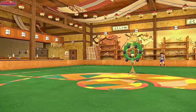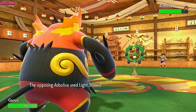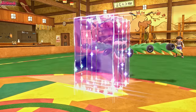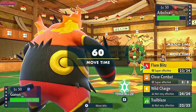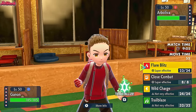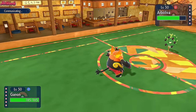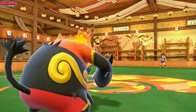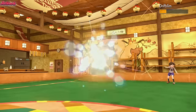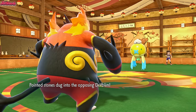They go for another Light Screen — fantastic. Unfortunately I don't have Brick Break on anything, but Flare Blitz is probably our best bet. Actually, Close Combat might be our best bet. Let's go Flare Blitz once again. They withdraw Arboliva — are they going to go Drifblim expecting the Close Combat? They do. We get Drifblim on the switch — after Stealth Rocks, this thing goes down to the Stealth Rocks. Even better.